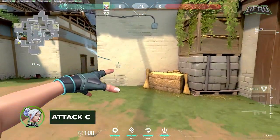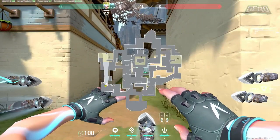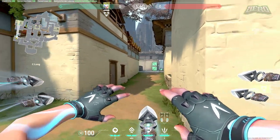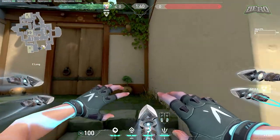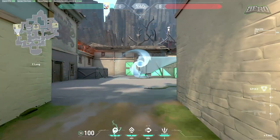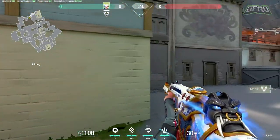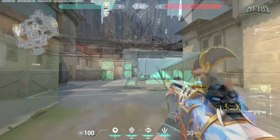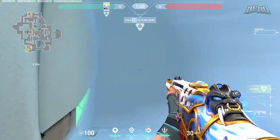Pushing C is fairly straightforward. You want a smoke right here to control information — if there are five people huddled around the area, the enemies will insta-rotate, but the smoke delays that and makes them hesitant. It also helps clear cubby if anyone's camping there. For actual site entry, smoke the default box and dash, but make sure to clear close left on the way in.